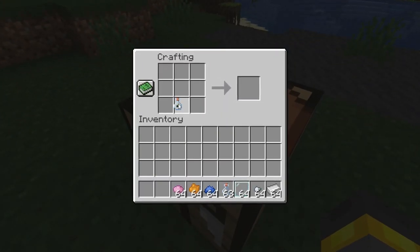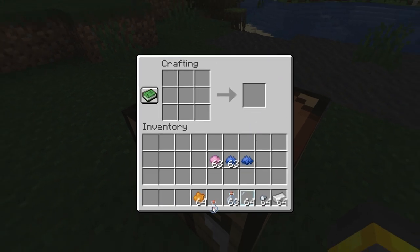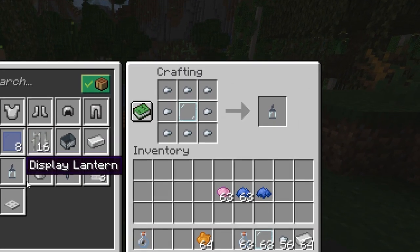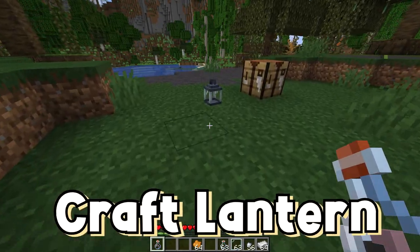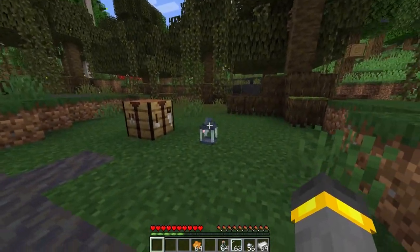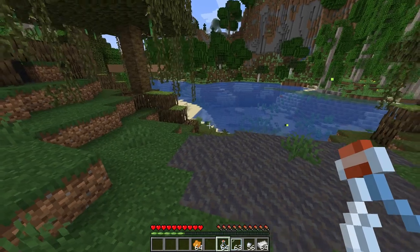All we need to do is go over to the crafting table, place that in there, and then place a dye in there of any color. Whatever color you want to go with. So we have orange, blue, pink right here. I think we'll go ahead and go with pink. After that, we have a colored dye firefly. Check that thing out. When I drop it back down it's going to stay there forever. Or what I could do is pick it back up, go over to the crafting table, and look for this brand new crafting recipe right here.